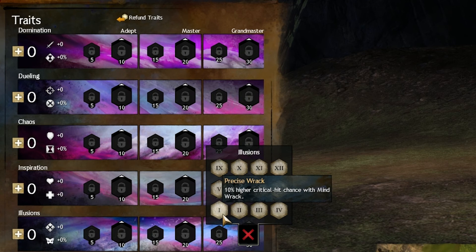Onto the Illusions Tree. Precise Whack — I like this trait a lot. I don't really need it anymore because I have so much crit that it doesn't really matter, but if I were to use a lower crit build or lower crit gear, I would definitely pick up this trait.